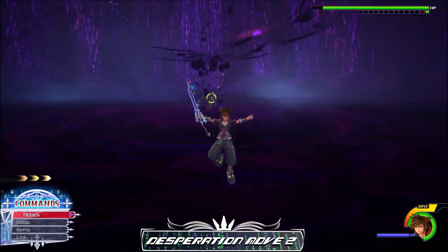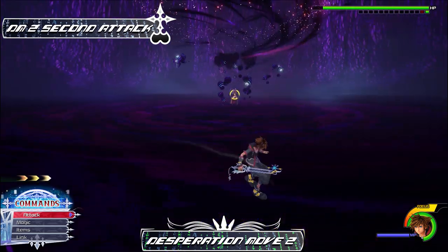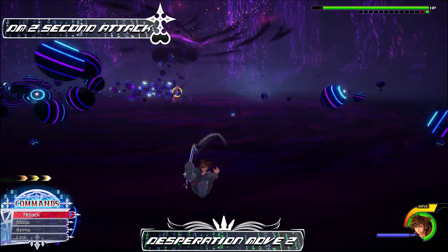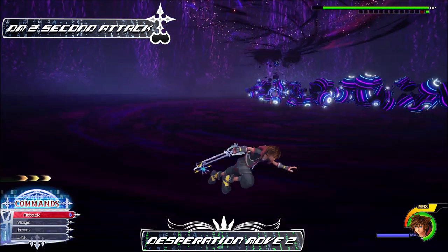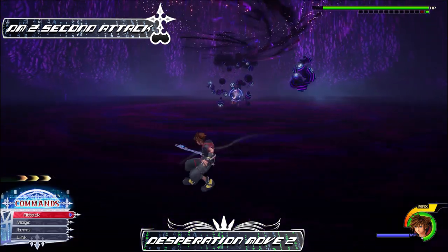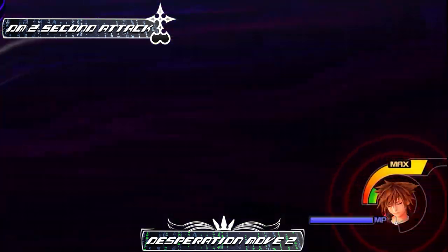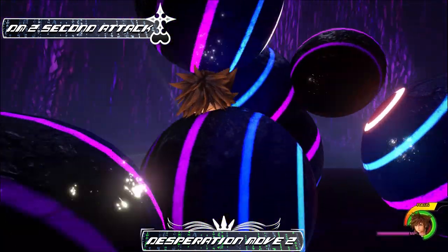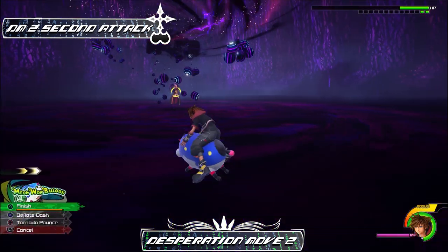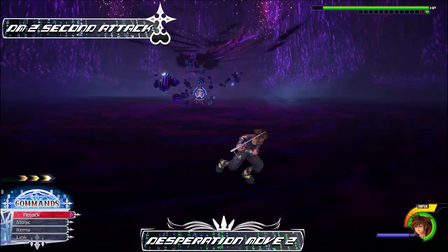His second move in the second DM is a little weird to dodge. You'll know when Ansem is about to use it when he says the line 'return to darkness.' Wait until the orbs are close to you, then dodge roll left and right very carefully. Do it too slowly and you'll get hit. The timing on the dodge rolls is pretty strict, so if you absolutely have to, you could link through it, but to master the fight completely I would learn to do it the normal way — and saving MP for cure is always a good thing.